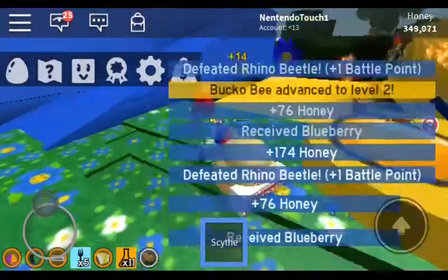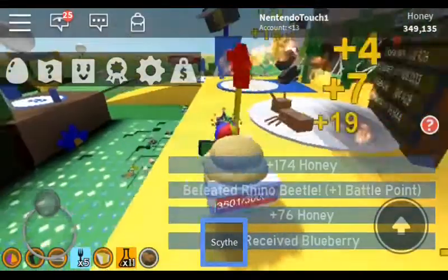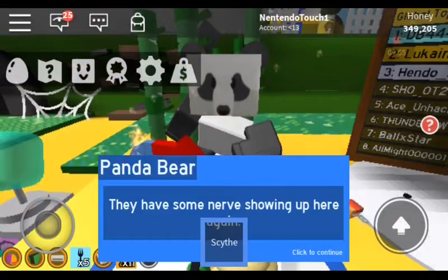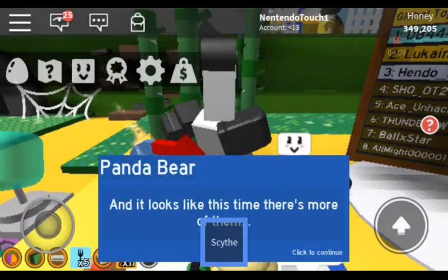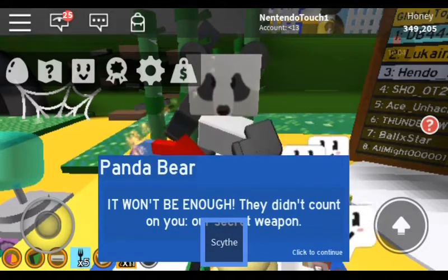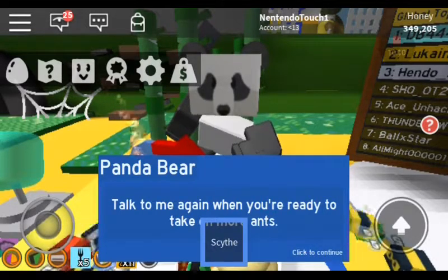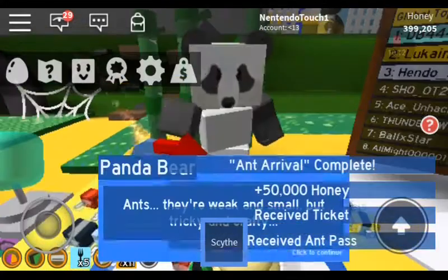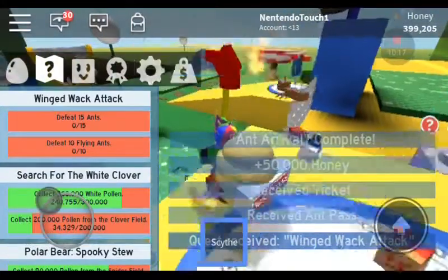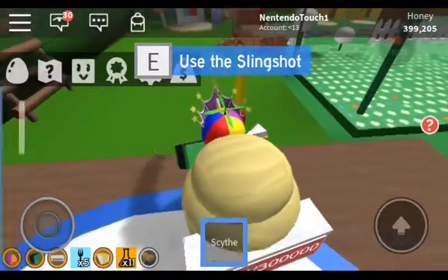Bucklebee is now level 2 — right, because he isn't leveled up yet. Talk to me again when you're ready to defeat more ants. Winged Whack Attack: 10 flying ants and 15 ants — not too tricky, because I just got a free ant pass.